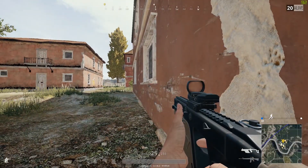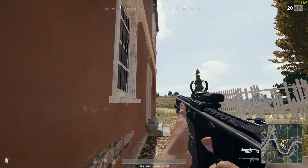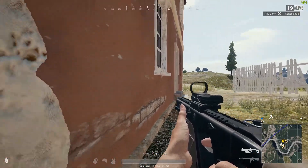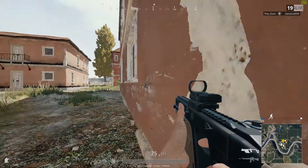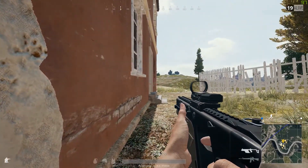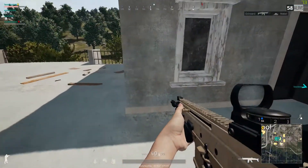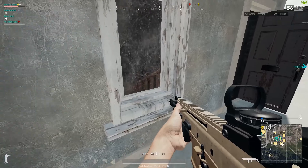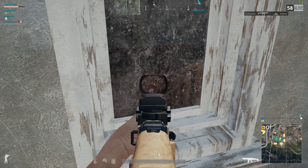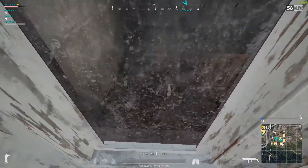One dynamic I find really interesting is how you can escape from situations using the vaulting. Previously you could with crouch jumping, but some windows which weren't accessible are now accessible — such as the really tall thin ones. Here I hear the windows breaking and managed to react in time. These thin windows are the ones I was talking about — being able to jump through them and being so unexpected on someone below because it's such a new mechanic.